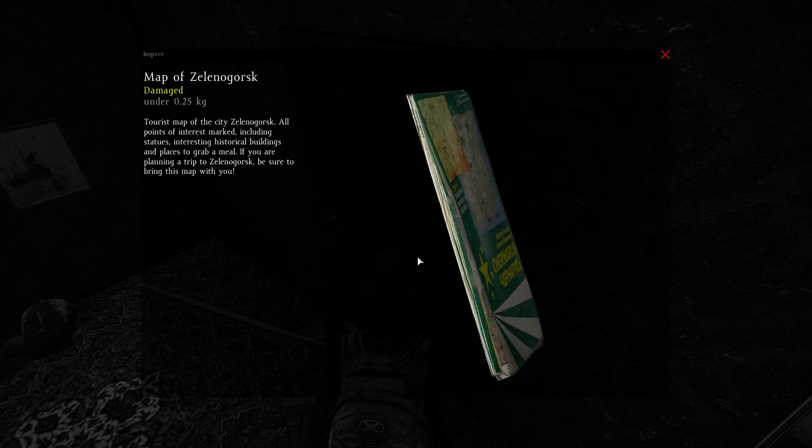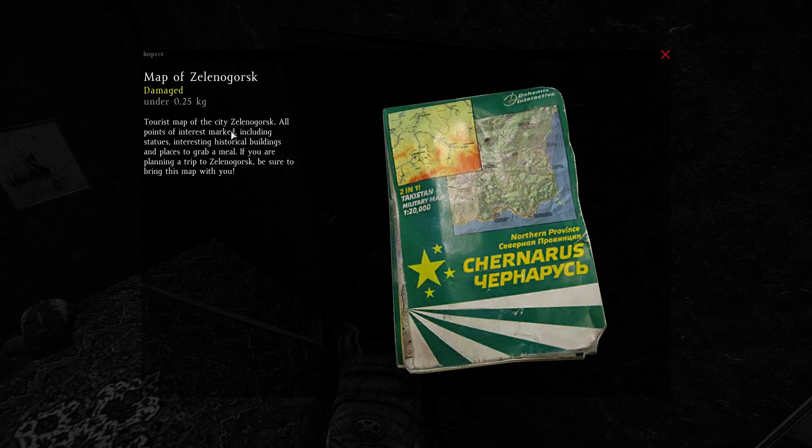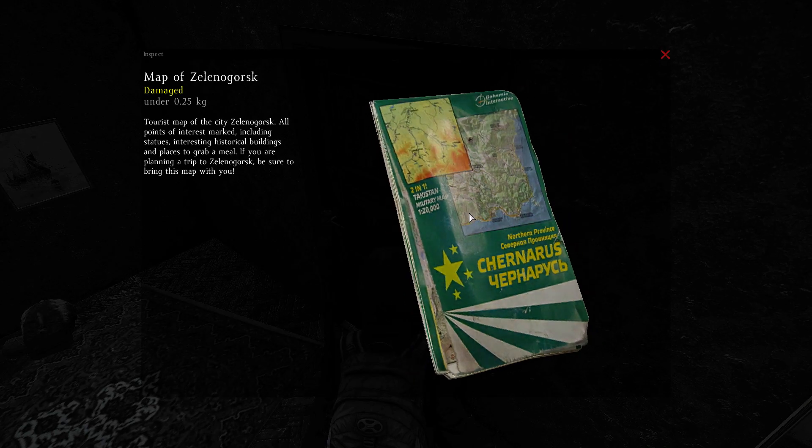Maps for certain cities around Chernarus have been added. This is the map of Zelenogorsk. There are also ones for Krasnostav and Berezino that have been found so far.